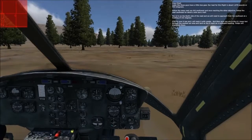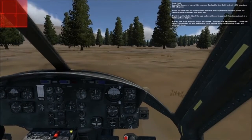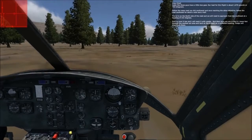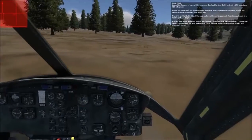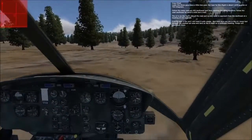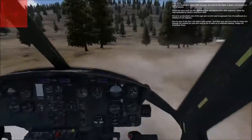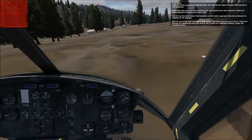Looks like these guys have a little less gear. Our load for this flight is about 1,676 pounds or 760 kilograms. Follow the same road southwest and whilst reaching the other objective, follow the road southeast for about a mile and a half. The LZ is on the north side of the road and we will need to approach from the southeast at a heading of 332 degrees. First fly over low and I'll mark you with smoke, and then once you're in the LZ, hover taxi through the marked out area and land on the H mark on a northeast heading. Troops will disembark there.